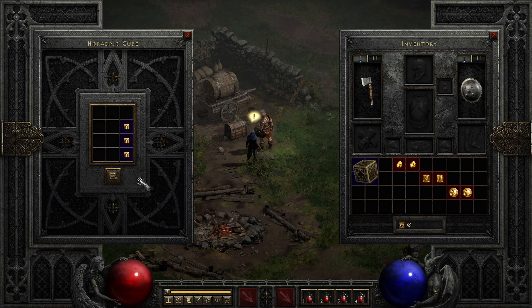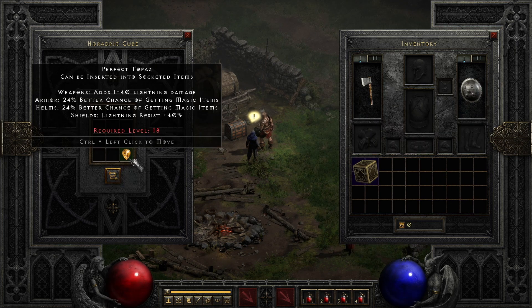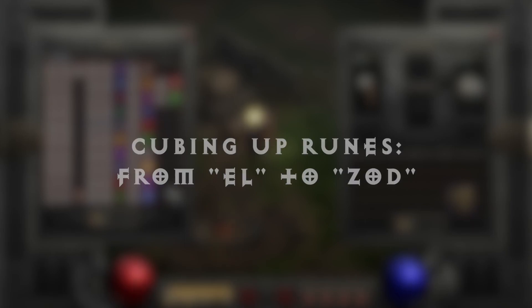Upgrading gems: three of the same quality gems — being chipped, flawed, normal, and flawless — transmuted in the cube upgrades the gem type until you get to a perfect gem. Upgrading runes: upgrading runes could be the difference in getting the runewords you desire faster than waiting for the exact rune to drop.